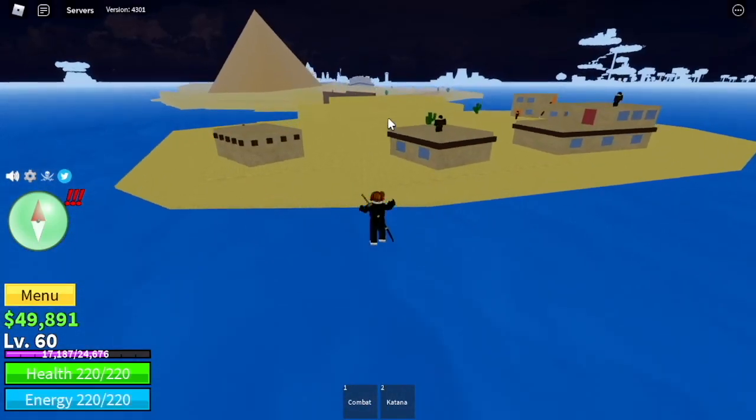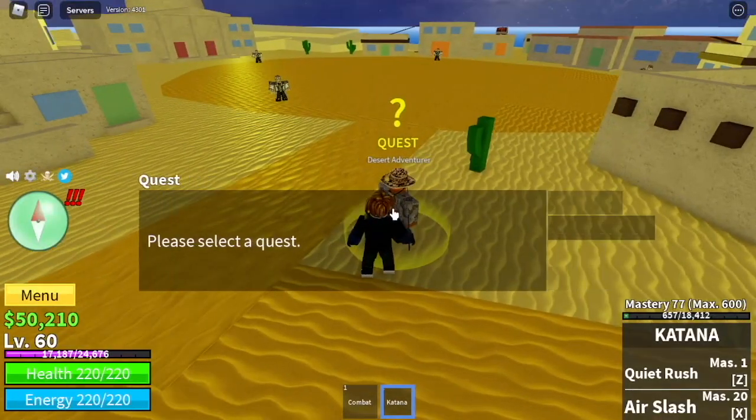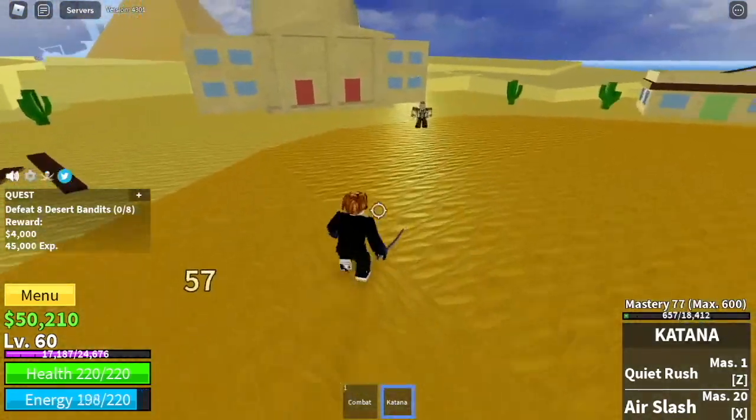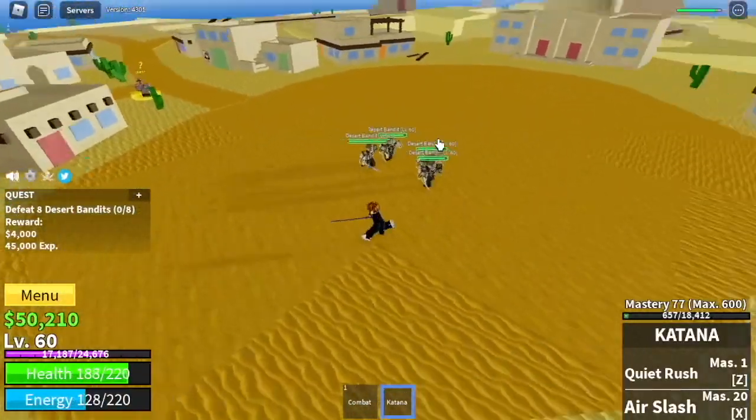Next island: the Desert. We're going to start with the Desert Bandits. Same strategy as with the Bandits — we're just going to lure 4, because there are only 4 here: 1, 2, 3, and 4. Use your Z and X skills. That's it.